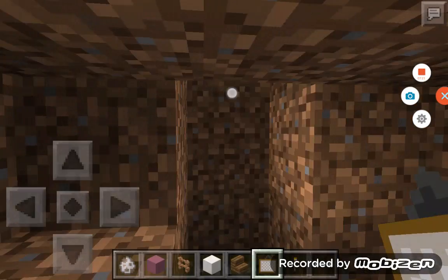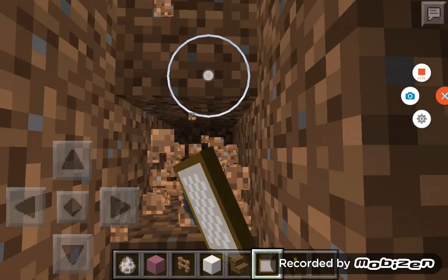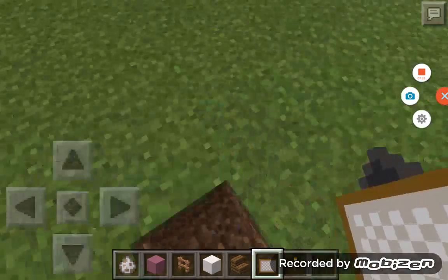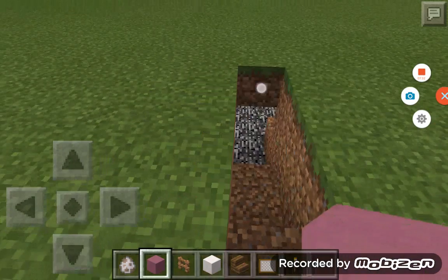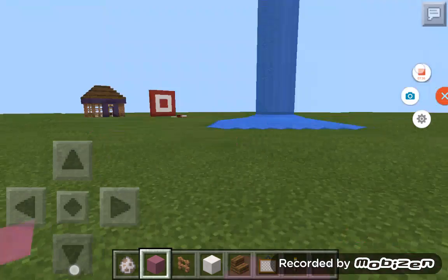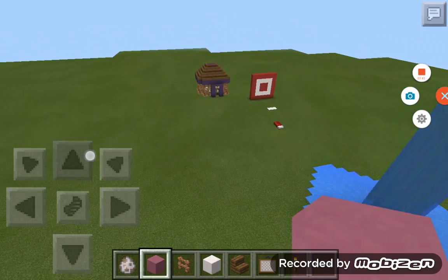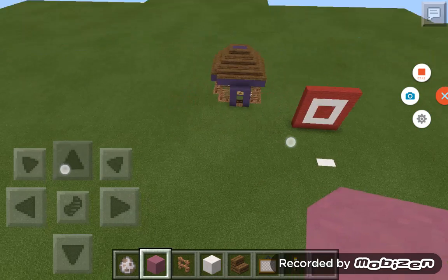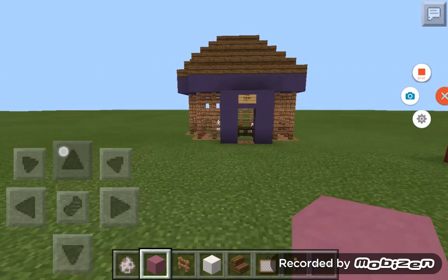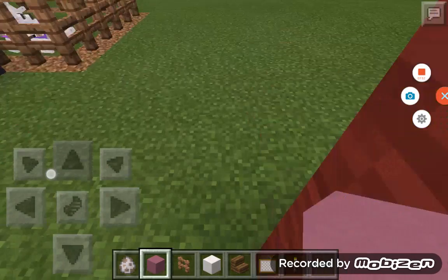So now I'm going to go back on land. What I'm going to do is put pink or magenta stained clay. Oh, let me actually show you around the little dog cage — well, dog house, I mean. And I need like a little roof thing on it. There are fences. So that's cute.